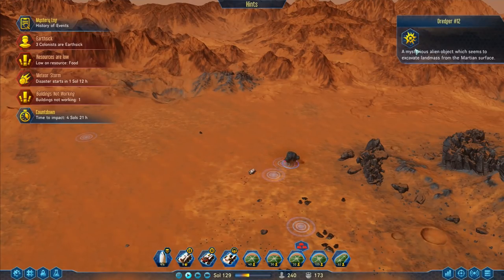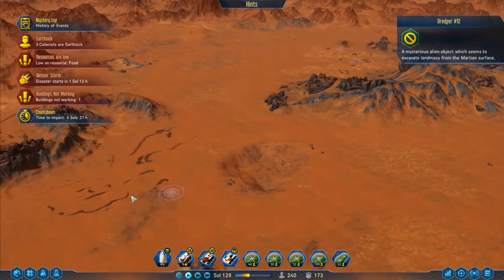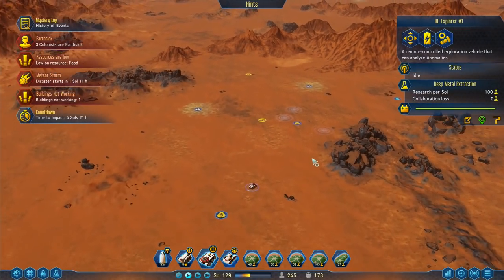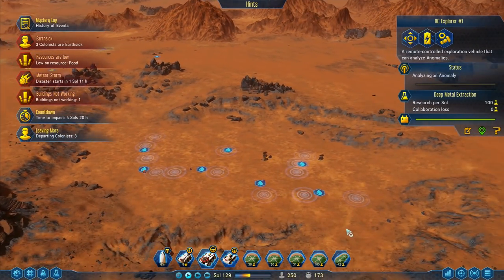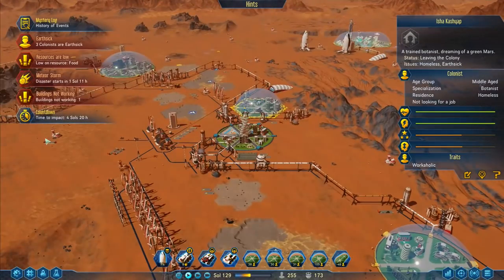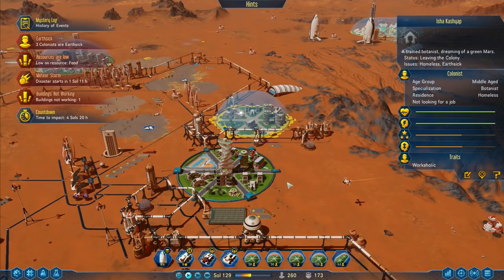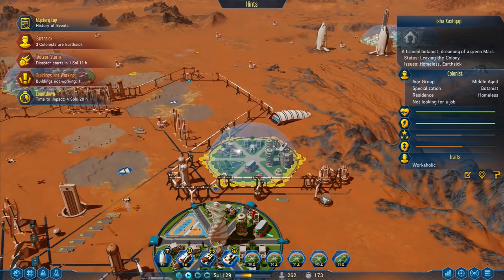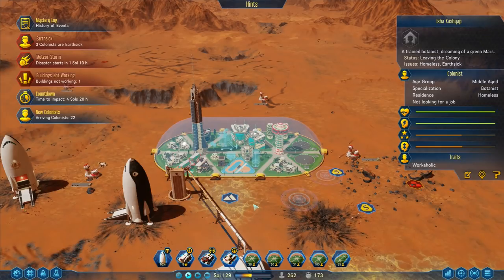Go on to that one there and overload that one. Where else have we got them coming in? There's one coming in there - this could be tricky to deal with. We've got a whole load of them coming in down here as well. Colonists are departing, leaving - space communism? Why are you leaving? How are they leaving? There's nowhere for them to go. Middle-aged botanist, not looking for a job, they're currently homeless.